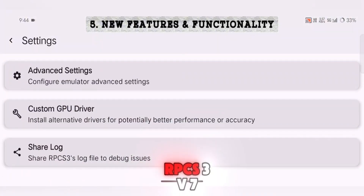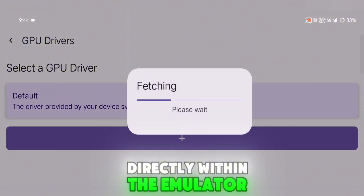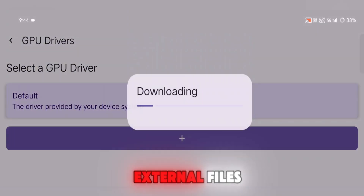A huge addition to RPCS3 V7 is the initial support for downloading drivers directly within the emulator. This means less hassle and easier setup, especially for users looking to fine-tune performance without manually searching for external files.